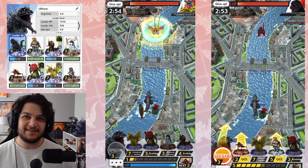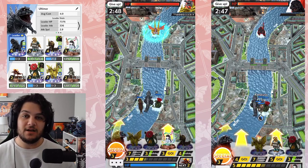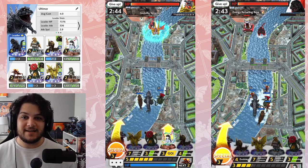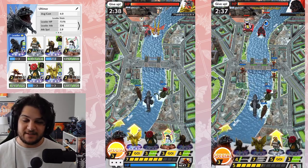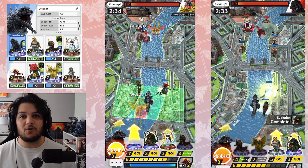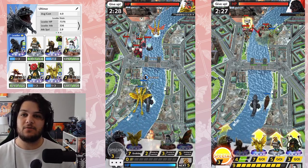Hey everyone, welcome back to another Godzilla Battleline video. Today I am going over the Ultima Leader deck that I am using to secure 500 wins to cop that Leader icon. I think this is one of the better Ultima decks. It's pretty good so far — I've been making people give up on some big pushes and it's just been doing wonders. We're going to go over every single thing in this deck, in order from the top row to the bottom row.